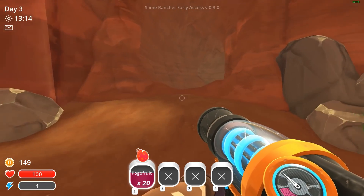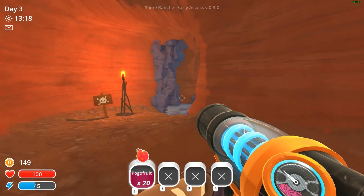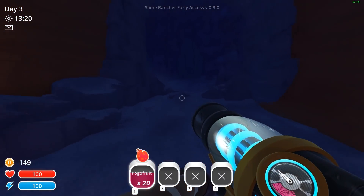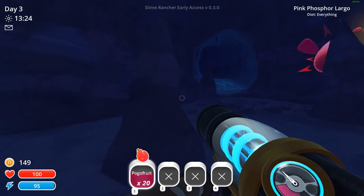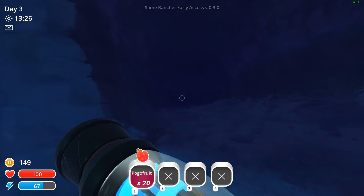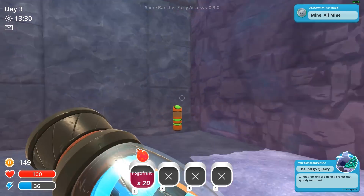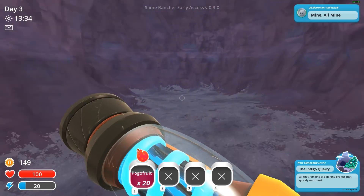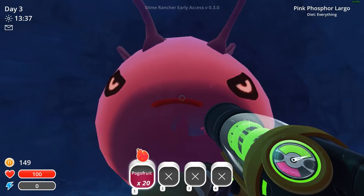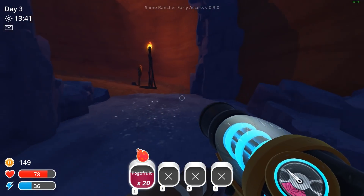I believe this is our quarry — the new way into the new area. Yep, look at that. Head in. Indigo Quarry, brand new area. We need a slime key, so let's get this done quick. We are prime for this; we've been ready.